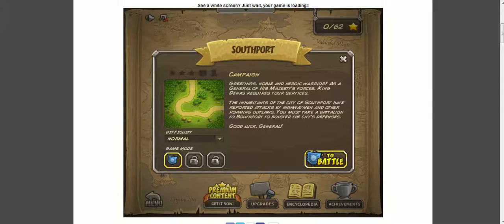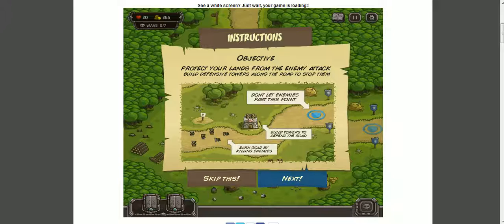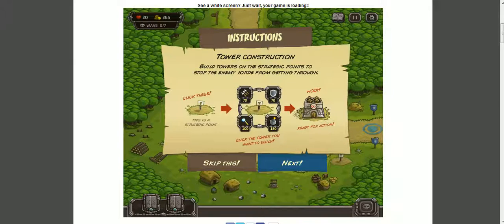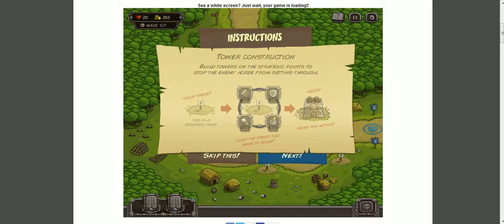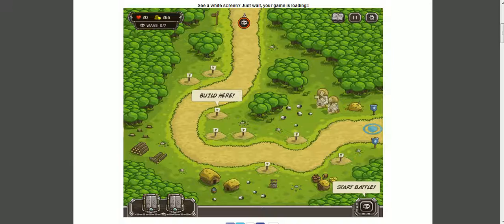Let's play it on normal. The first level is South Fort. We have instructions — we have to protect the land. Easy. It's tower defense. Build towers, obviously. The basic tower types, and it tells us where to build.